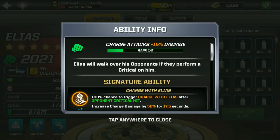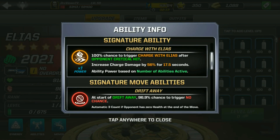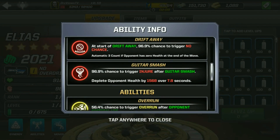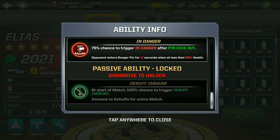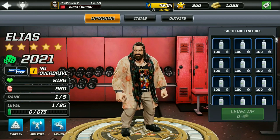His abilities: Elias will walk over his opponents if they perform a critical on him — 100% chance to trigger charge after an opponent critical hit. At the start of the drift away, it will trigger no chance. Trigger injury after guitar smash, overrun after opponent critical hit, charge vulnerable, impair, in danger, and he has a debuff immune if you have an overdrive on his passive.